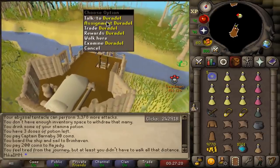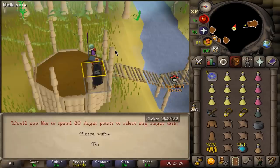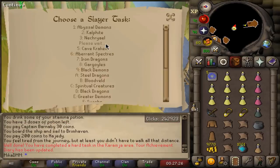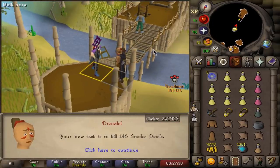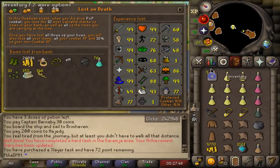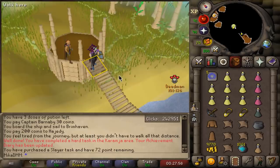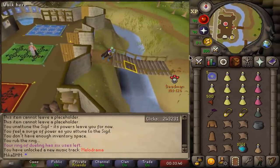I've decided to visit Duradel with a Slaughter relic to choose a task of smoke devils. There it is - 145 of them. Every occult necklace we get we can now sell for around 2.5 million a piece, which could really get me a lot of money towards either maxing or getting the last pieces I need, which is full Ancestrals. Let's see how this goes - I am nervous as hell.